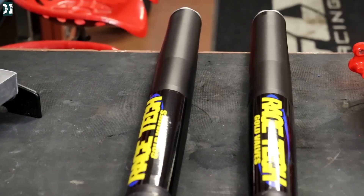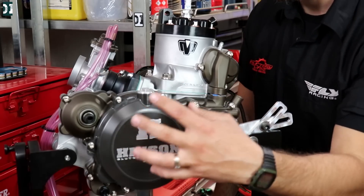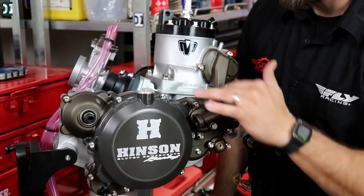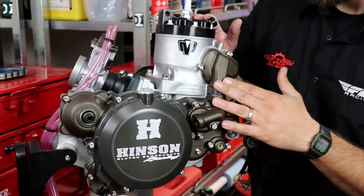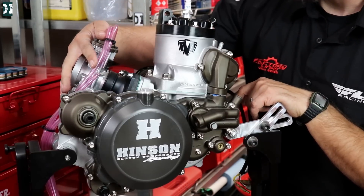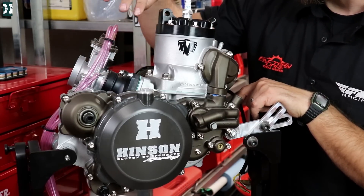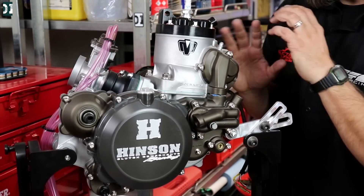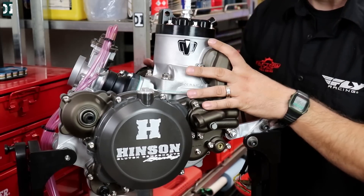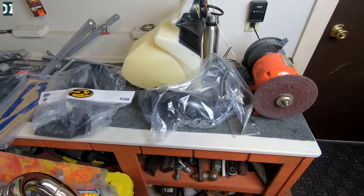On the engine side, we've got a stock KTM clutch basket, Cerakoted everything, hydroblasted, Vertex piston, Hot Rod bottom end, rebuilt the Keihin carburetor with All Balls and JD Jetting, new starter, new seals, and new bearings. This engine is ready to go.